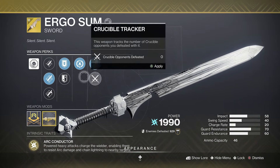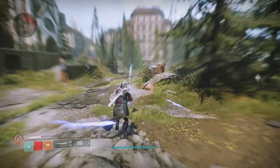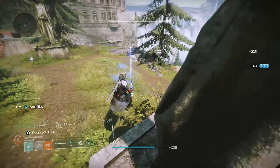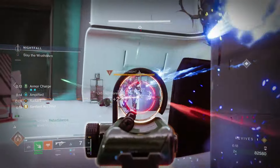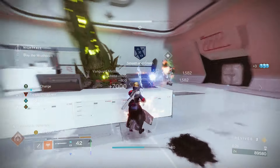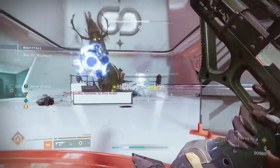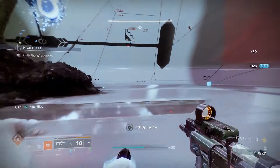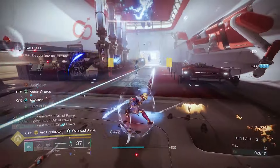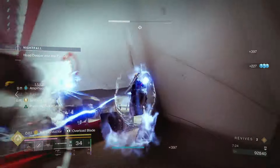Our main weapon is the Ergo Sum with the Arc Conductor perk. All you have to do is hit a heavy attack and for the next five seconds you'll shock everything around you and take less arc damage — so you're getting add clear from the lightning strikes plus a defensive buff. The weapon works well as-is, but I highly recommend getting the catalyst.